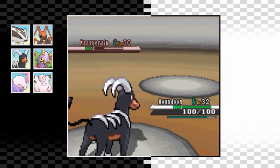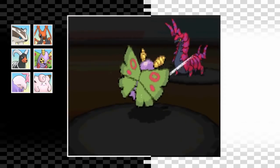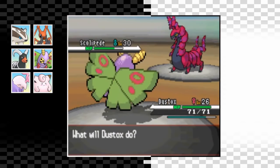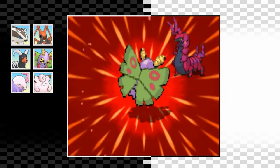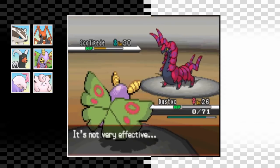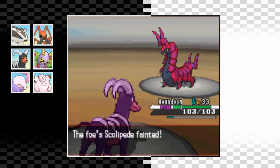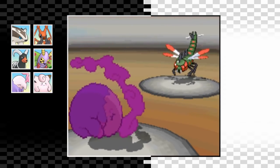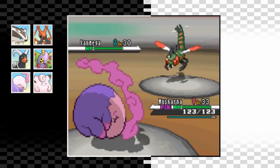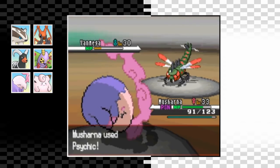Next up is Scolipede so I swap into Dustox and lower its speed with String Shot, then hit a super effective Silver Wind but it hardly does any damage and we get taken out by a powerful Megahorn. Back to Houndoom we get poisoned, but one Ember finishes it off. Next up is Yanmega - I swap in Musharna and go for Psychic, which does a lot of damage even through Double Team. Next turn we take an Air Cutter no problem and take it out with one more Psychic.